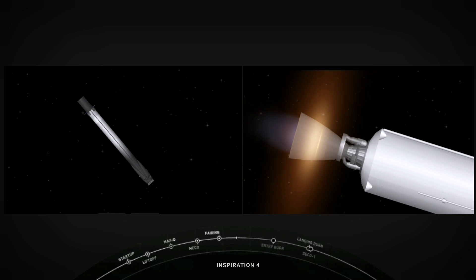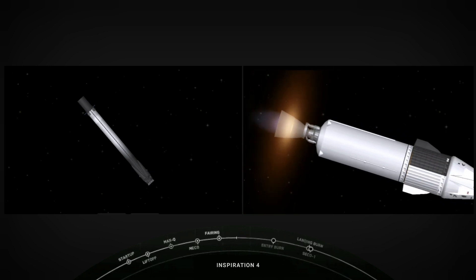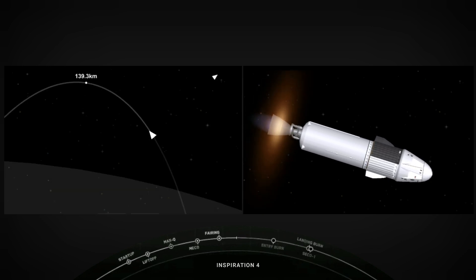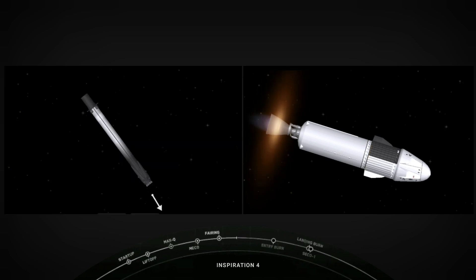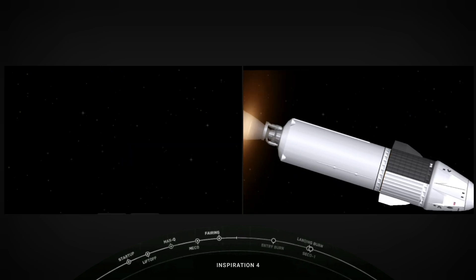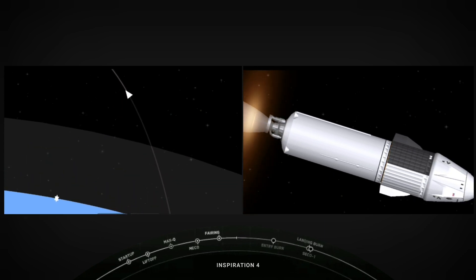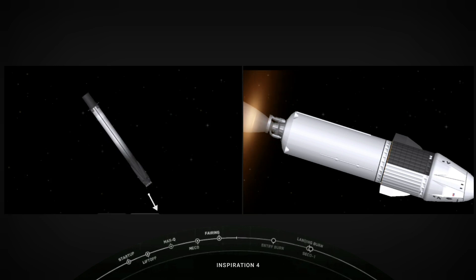Dragon, SpaceX, trajectory nominal. Dragon, copy. There's the crew on the right-hand side — I think I see some more thumbs up. Dr. Proctor is clearly excited that she's finally in space. This mission will be orbiting Earth for three days at an altitude of 575 kilometers — which, as was mentioned, is the distance from Los Angeles to the Golden Gate Bridge. They're going to get there a lot faster.